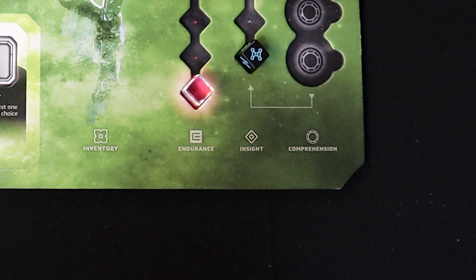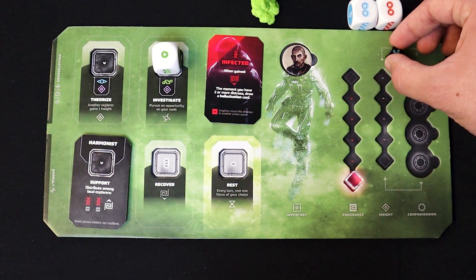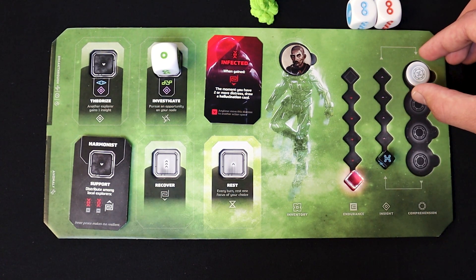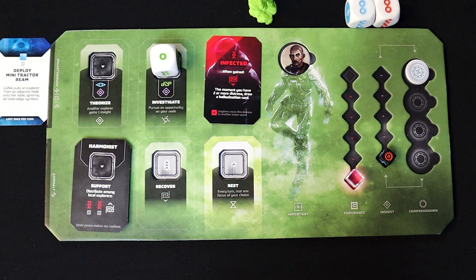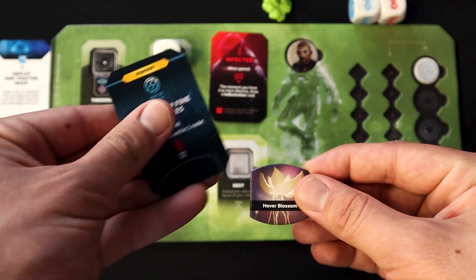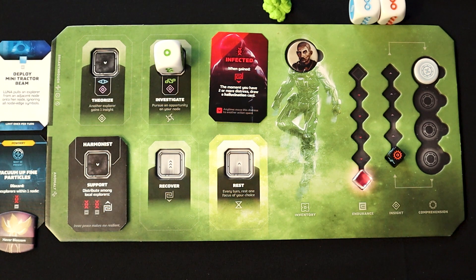Many actions and effects grant you insight, moving your insight marker up its track. When it advances off the track, you gain comprehension and a breakthrough of whatever scientific discipline you were pursuing. Then you reset the marker to pursue a new discipline if you choose. Gained as you play, breakthroughs, discoveries, and their anomalies provide additional personal abilities. Unlike your six focus action spaces, these can be used as free actions at any time during anyone's turn.